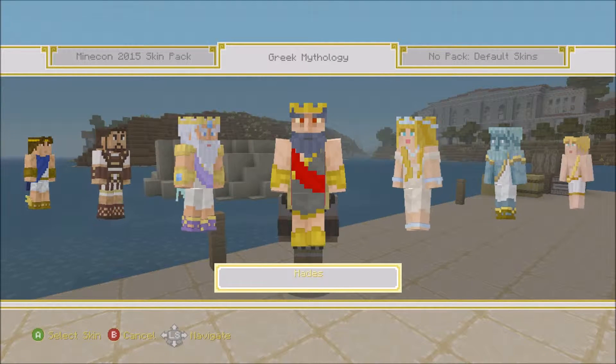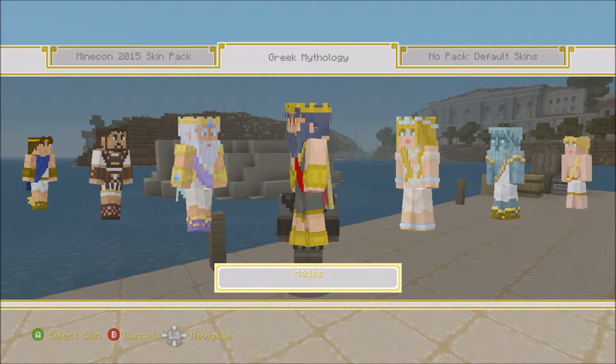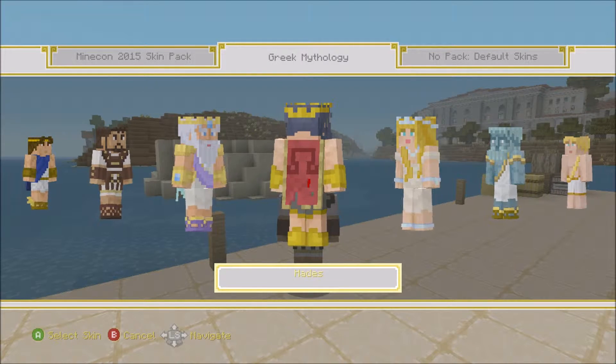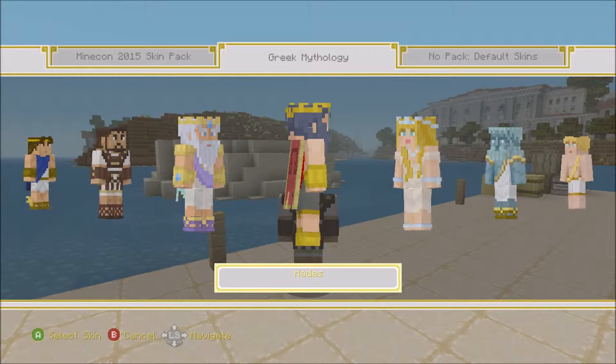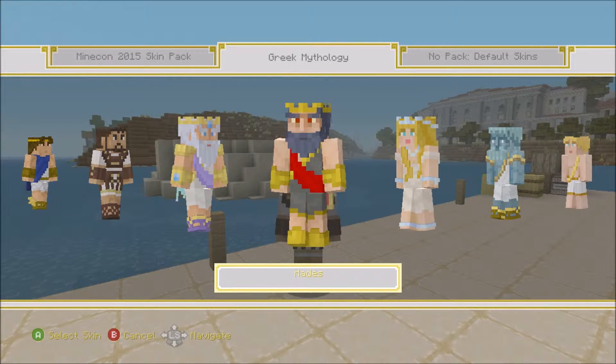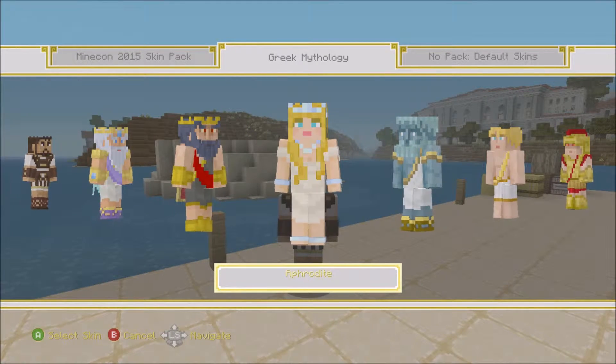Here's Hades. This is Zeus's brother. He's the king of the underworld and he has the red eyes and a red cape, which is pretty cool - pretty tattered because there's fire everywhere in the underworld. He's a pretty cool looking dude. Here's Aphrodite - she looks pretty nice with golden hair. I actually forgot what Aphrodite is the goddess of. I have to look that up.